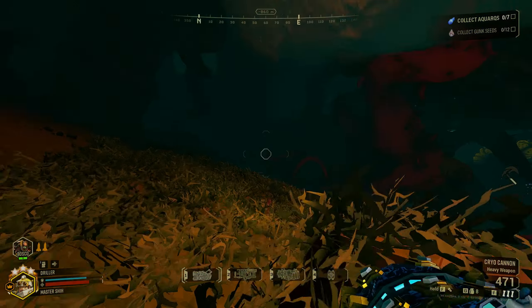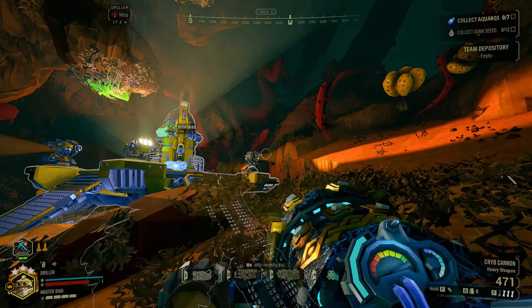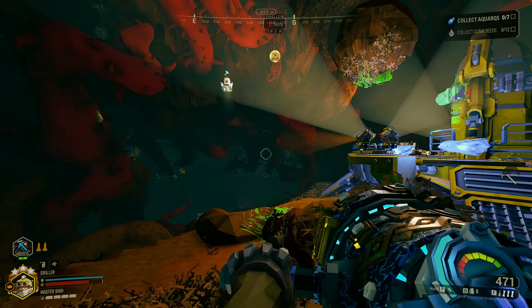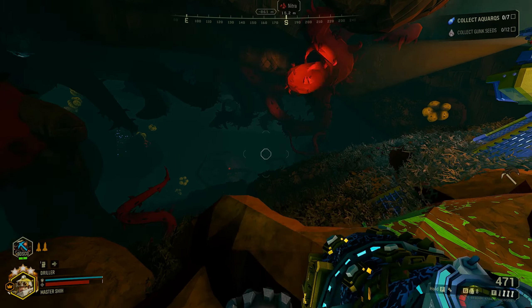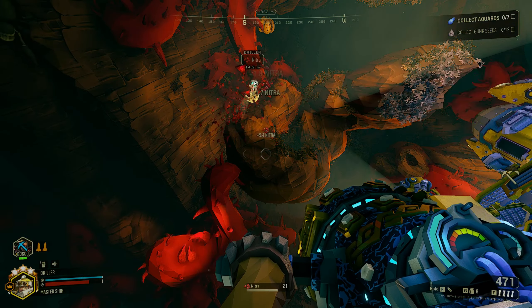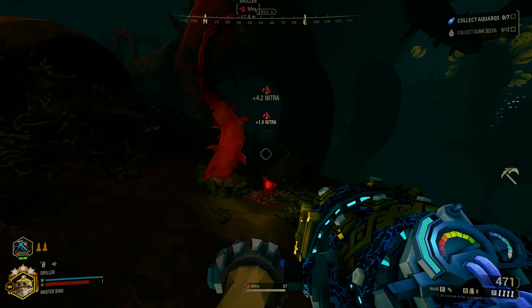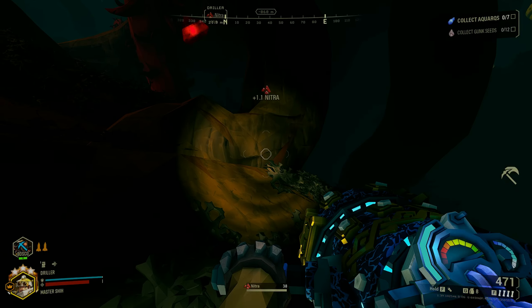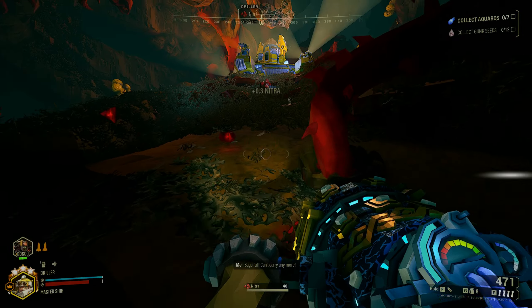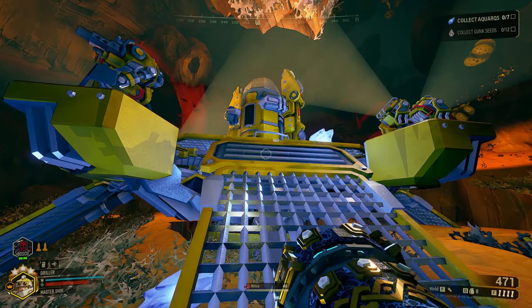When you're playing solo in aquark collection, always remember that you can use Bosco to dig for the aquarks and also for nitra. It's always important in solo to look for nitra as much as possible in the early part of the game, because you don't want to be starved of ammo and health later in the game or even in the mid game.